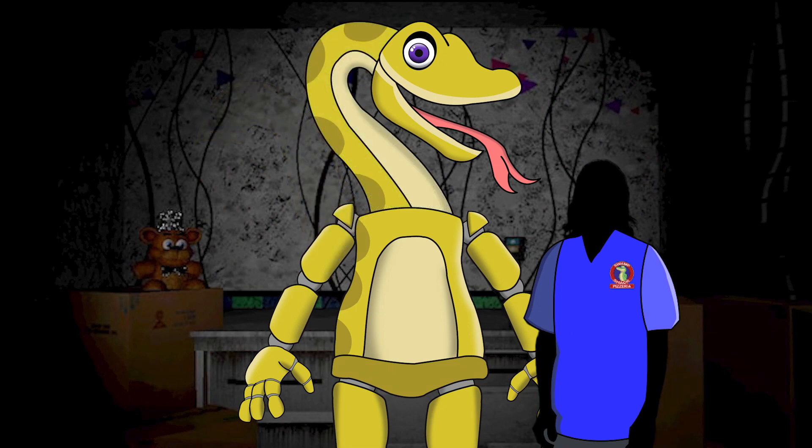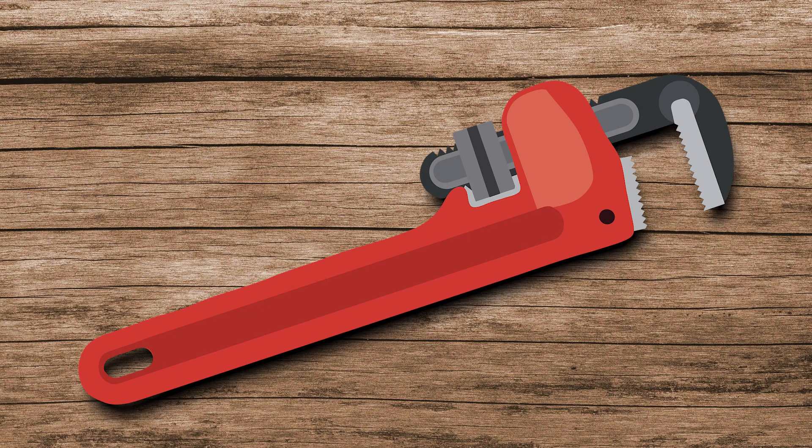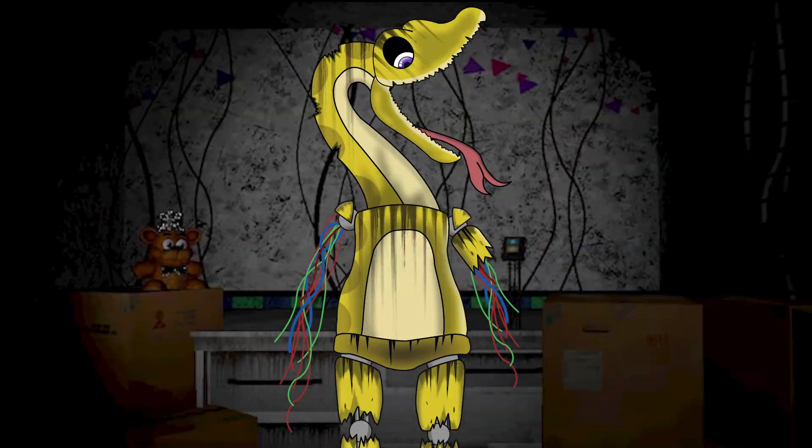They hated this place. They hated everyone they worked with. Above all, they hated this stupid snake. In a fit of rage, they grabbed a large wrench and smashed it against Sadie's head. They bashed the poor robotic snake until it was barely recognisable. They tore off her arms, smashed apart her legs, and ripped her neck apart with their bare hands.